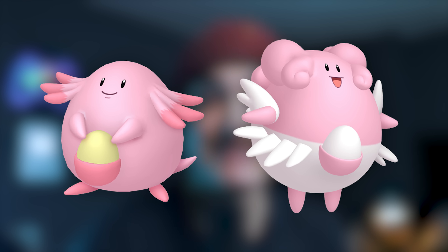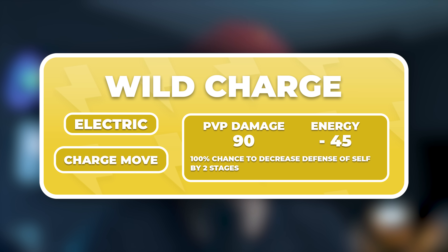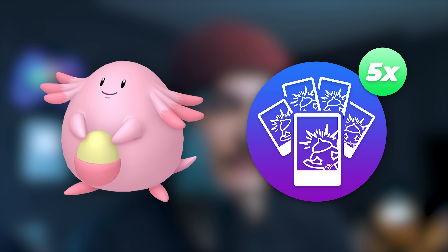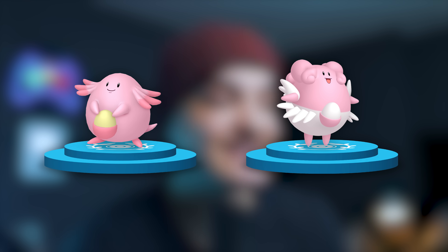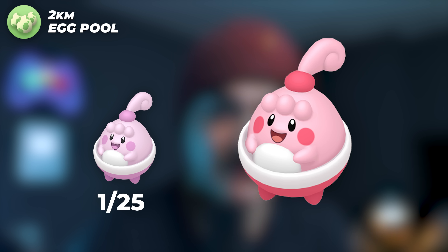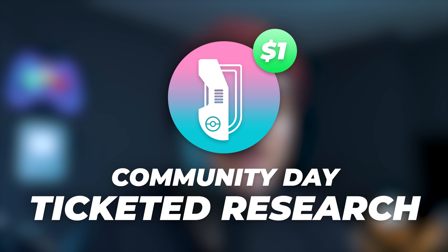On top of that, you can evolve Chansey into Blissey during the event to get the new legacy charge attack Wild Charge, which we'll talk about the meta relevance of in a bit. You can also get five photobombs with five Chanseys during the event. There'll also be Pokéstop showcases for both Chansey and Blissey, as well as two-kilometer eggs hatching Happiny during the event with the same shiny rate.